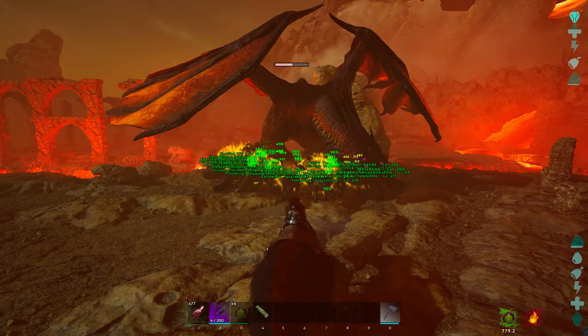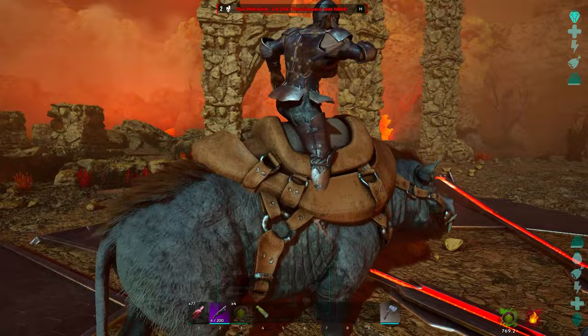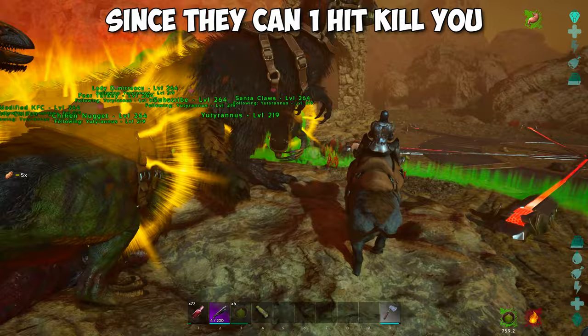As soon as the Dragon flies away, this is the perfect opportunity to heal. Jump off the Yutyrannus and ride the Deodon. Then start healing the Therizinos — usually you have about 30 seconds to about 1 minute to heal, which can make a big difference.